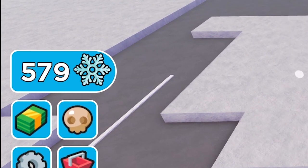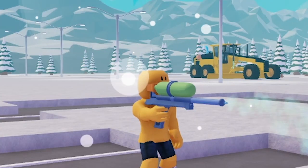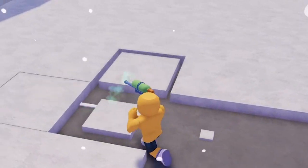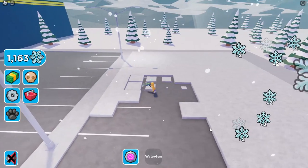Now that we've gotten 500 snow, it's time for an upgrade: a water gun — which is obviously the best tool for snow removal. We're not getting much more snow, but we're squirting in a wider area. More squirting, more snow. The water gun really was the correct choice, and after running around for a few minutes, we can afford the next upgrade.